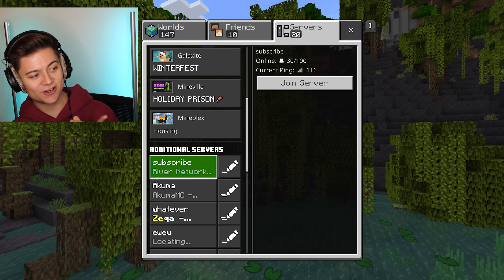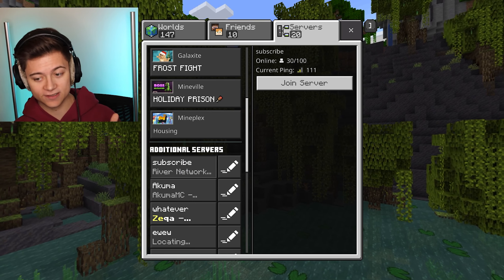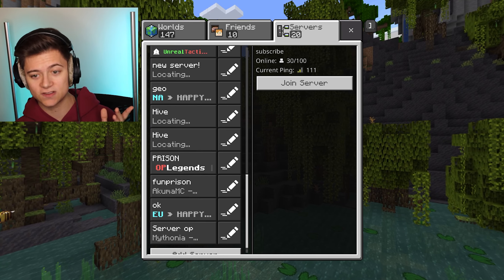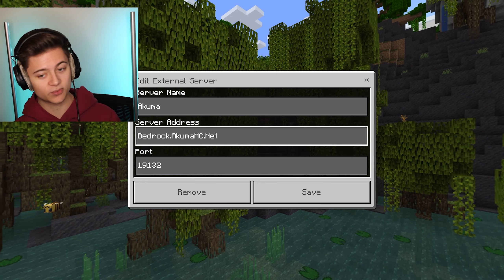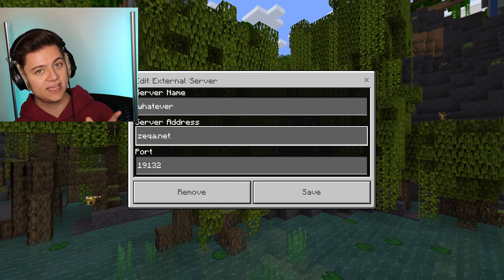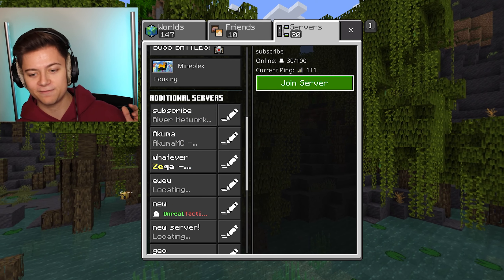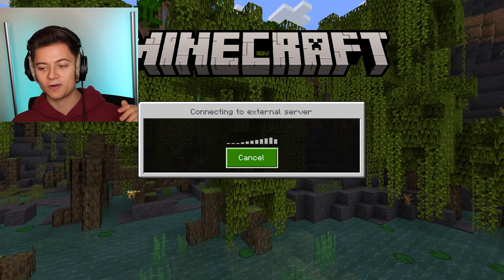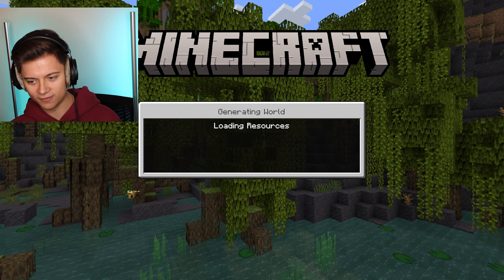As you can see in green, the server is now added — really cool. You can add a bunch of servers this way. I also recommend this prison server called Akuma, and another one for PVP. But River Network is overall my favorite, so be sure to join. It's online 24/7 and works on Java Edition too.